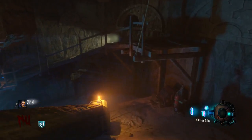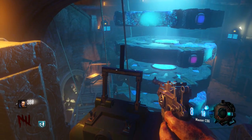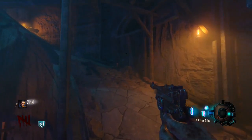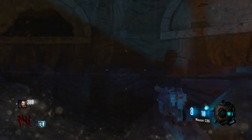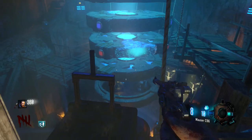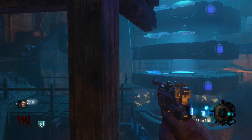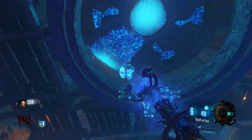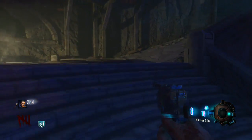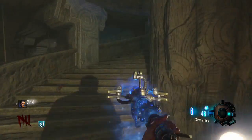I like Gorod Krovi even though I'm not that good at it. With the Mark 3 it feels manageable — without it the easter egg feels nearly impossible. With gobble gums it's nearly impossible to stop failing, and without the Mark 3 just stop trying because it's a difficult easter egg. It's the only easter egg I haven't completed. I want to finish the steps before the boss battle solo, then take a near-death, and basically win it.